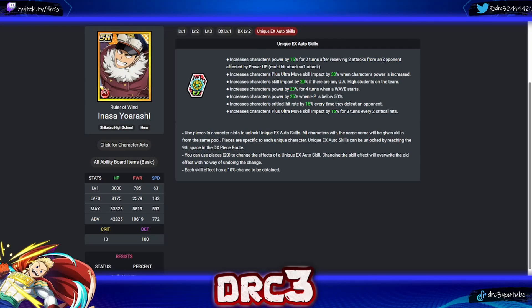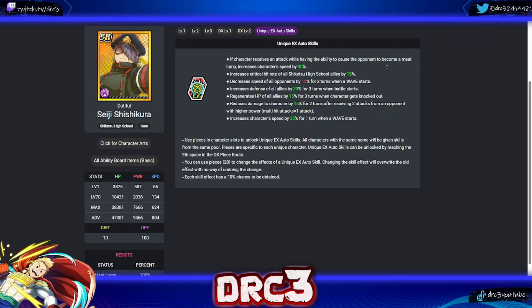Next is Inasa. His first skill increases power by 15 for two turns after receiving two attacks from an opponent with power up — decent with his multi-hit attacks on the UR version. His second increases plus ultra move skill impact by 30 when power is increased. His third increases skill impact by 20 if any UA high students are on the team. He also has: power up on wave start; power up when HP below 50; crit rate up every time defeating an opponent — not great; and plus ultra move skill impact every two crits. Most of his skills are mid-tier; increasing plus ultra move skill impact and power are his best.